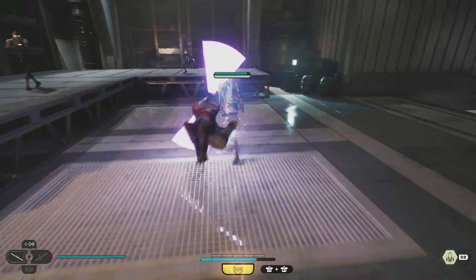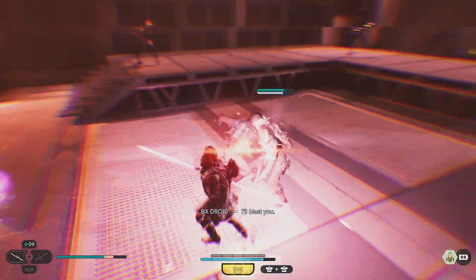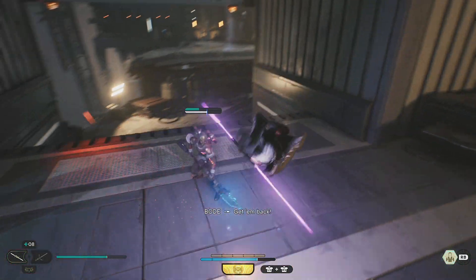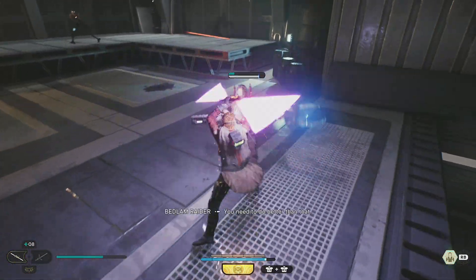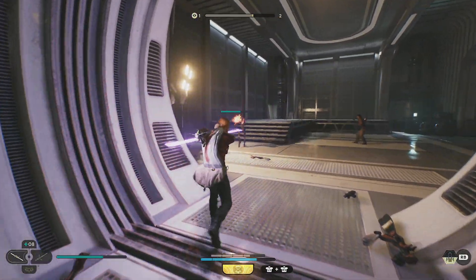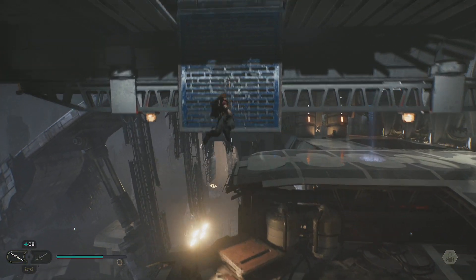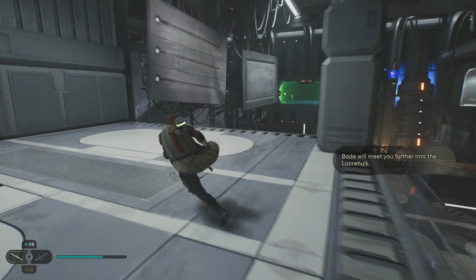We're going to fight ahead, Cal. These are the troublesome ones with the pins that can grab you. We need to do better than that. The encounters start getting a bit crazy with all these different enemies constantly staggering things, particularly the commando droids which are actually quite tough. Keep going — I'll scout around, there are no surprises. Another entrance to the Lucra Hulk.